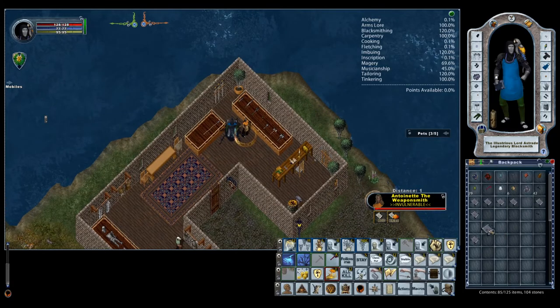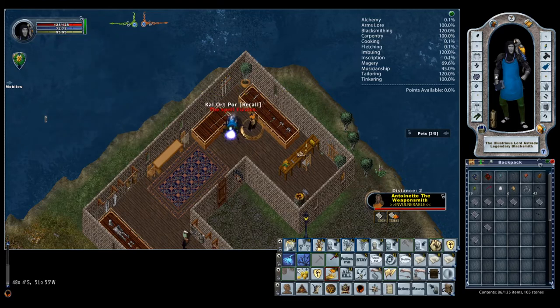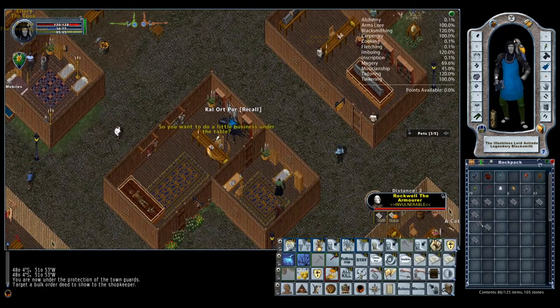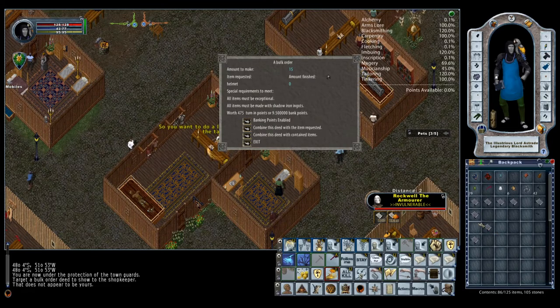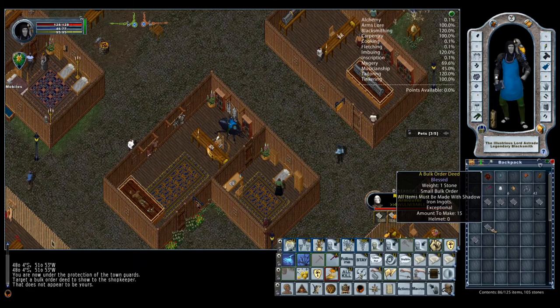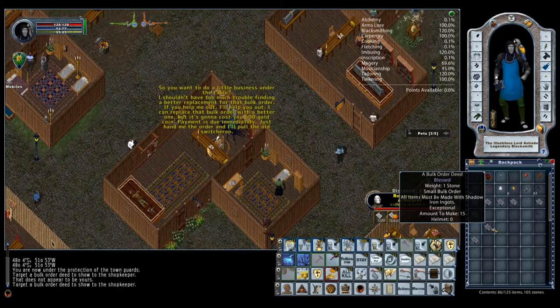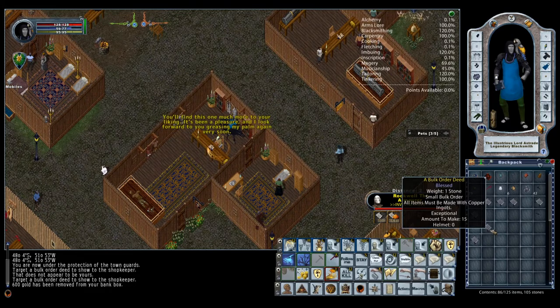The bribing process works like this: you'll go to a blacksmith and say bribe. Sometimes he'll say his business is being watched and can't do it right now, so you find a different smith. You say bribe, and he'll tell you how much it'll cost — for example, 600 gold — then you drag the BOD onto him and he'll give it right back upgraded. In this example, 15 exceptional shadow at 475 points, I bribed it up and it became copper for 525 points. I need to do it one more time to reach 550, so I bribe again for 1,500 gold and now it's bronze. So 15 exceptional items need to be bribed up to at least bronze to get 550 points.